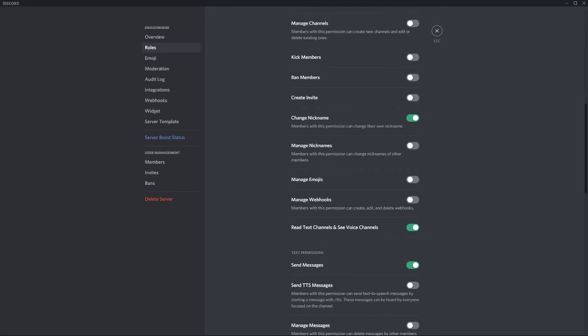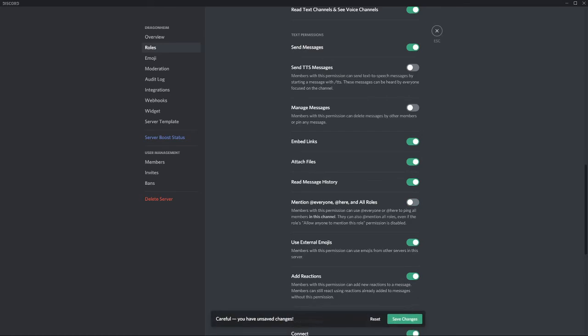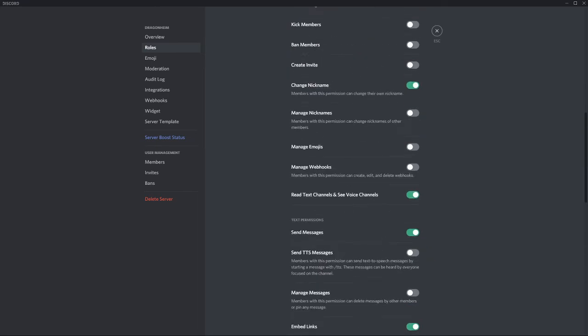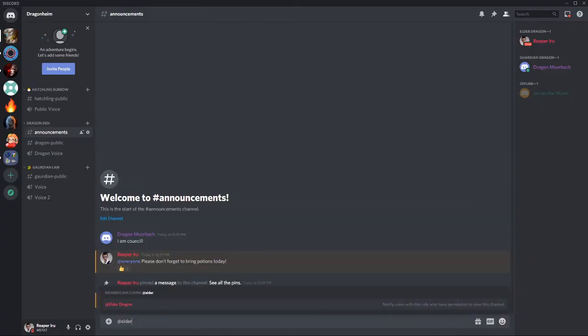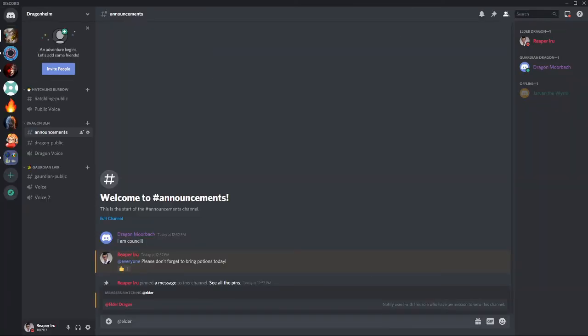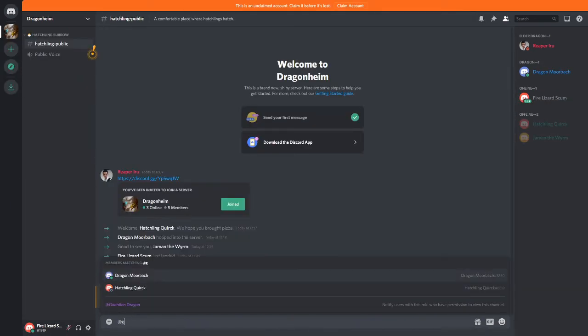Normally they would inherit the setting, but because these roles were all created with the mention already active, you have to disable it manually — for example, for the dragon role. In this way, you can ensure that only guardian dragons can tag @everyone. The 'all roles' setting means that normally I can tag an elder dragon regardless of whether this setting is set or not — 'allow anyone to mention this role.' However, when you do not have the permission, it will not show up anymore when you try to tag that role. But guardian dragon can still be tagged because this one has the setting active, while elder dragon does not.